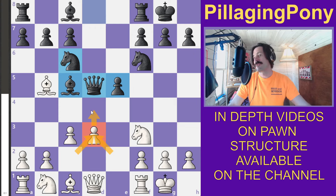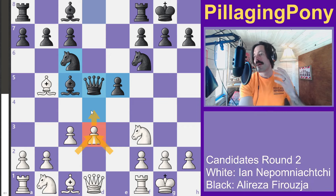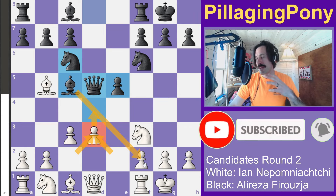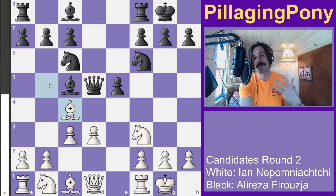All these squares are controlling the square right in front of the pawn, so that pawn can become an issue. Black is also immediately threatening a capture for a check to pick up the bishop, so white responds and forces the queen to move. If you're forcing your opponent to make moves, that's good for you.